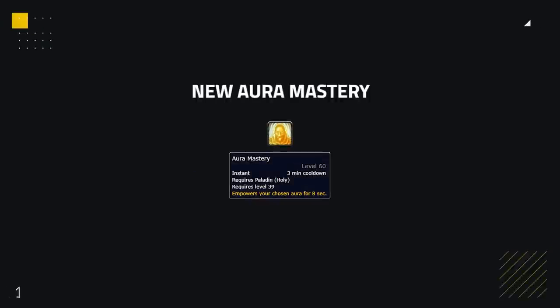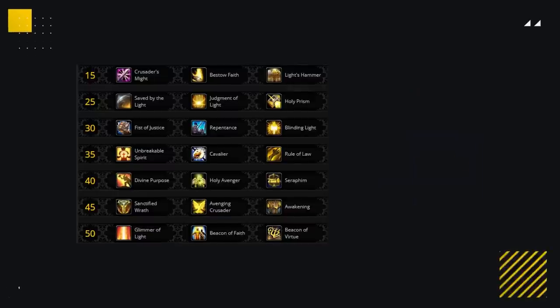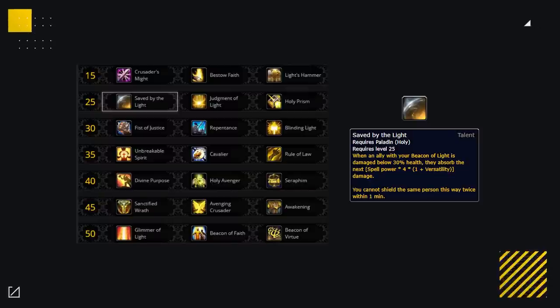Starting off with Holy Paladin: thanks to the addition of the Auras, Aura Mastery now affects these instead of your talents, so some extra damage reduction or lower uptime of Interrupts and Silences. Two new talents are being added. The popular Azerite trait Glimmer of Light is now a talent on the level 50 row. The second new talent is Saved by the Light — an old Holy Paladin talent where when your Beacon of Light target drops below 30%, they gain a big Absorb Shield.